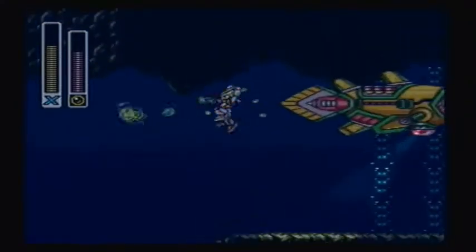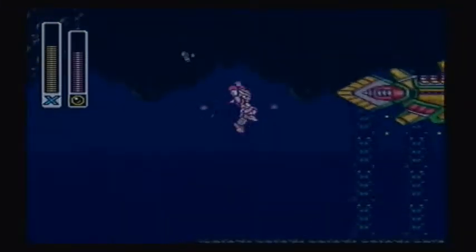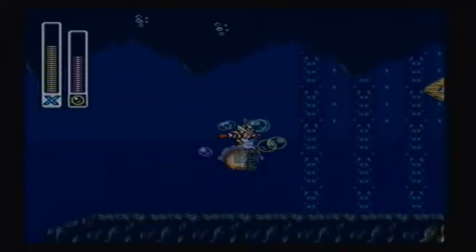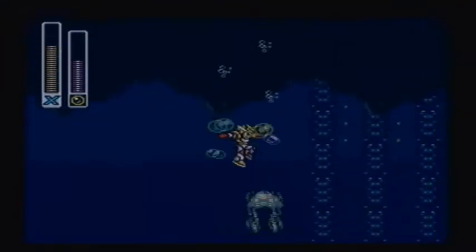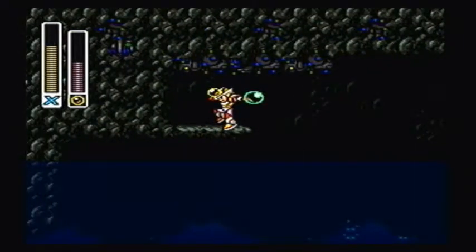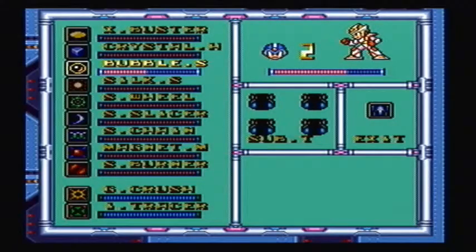So, what we're going to want to do here in Bubble Crab stage is activate the Bubble Crab Charge Shot. And then you can get up here and collect your final sub-tank. There we go — we have everything.